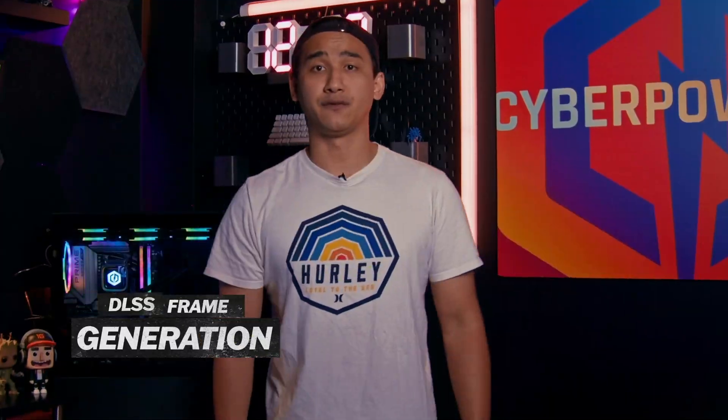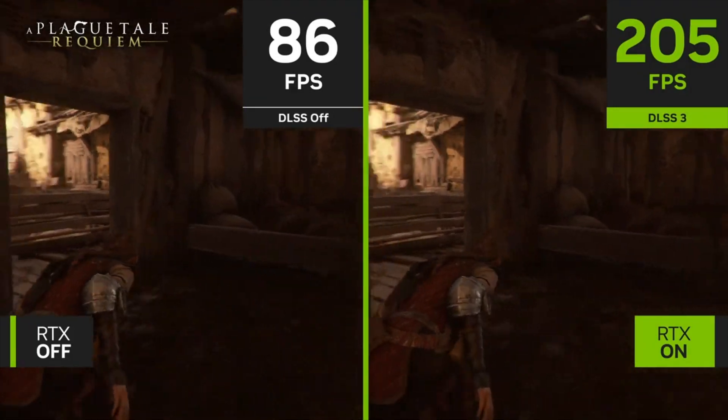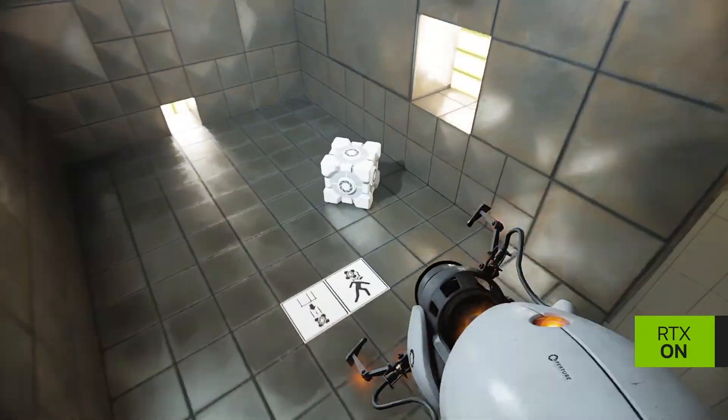DLSS Frame Generation functions as a post-process within the GPU, enabling the AI network to enhance frame rates even when a game is constrained by the CPU. This means that in CPU-limited games, especially those that are rich in physics or feature expansive worlds, DLSS 3 allows GeForce RTX 40 Series graphics cards to achieve frame rates up to twice as high as what the CPU alone can manage.